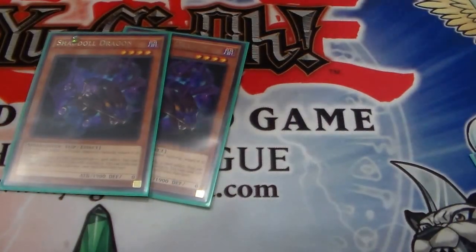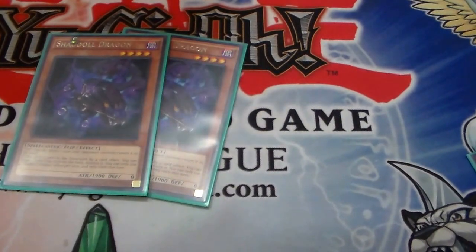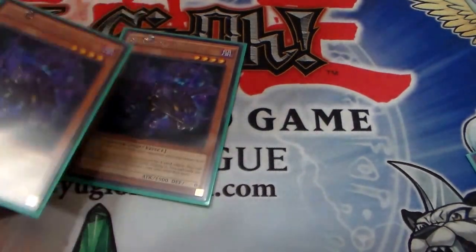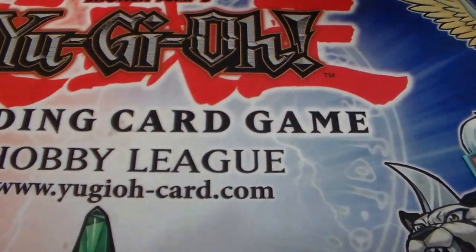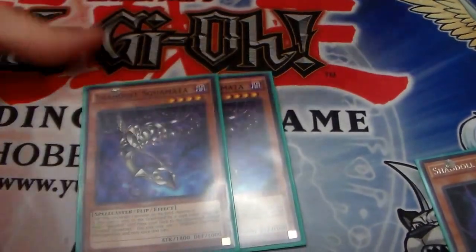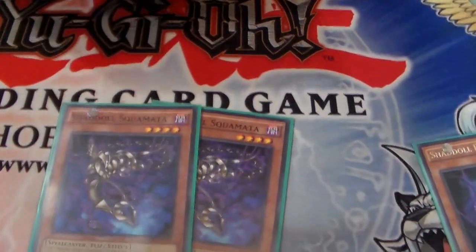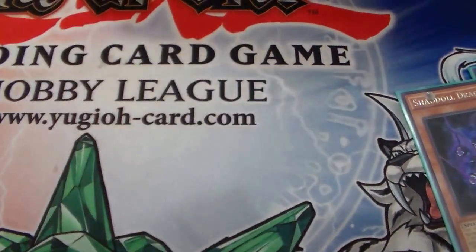Two Dragon — that's your MST. So basically in this deck there's four MSTs. And he's also a Compulse when you set him, and he's a 1900-beater, so that's really nice to have. We got Squamata, who is your Foolish Burial, so you send him to the grave very early game, and you send other stuff just to thin the deck out as quickly as possible.